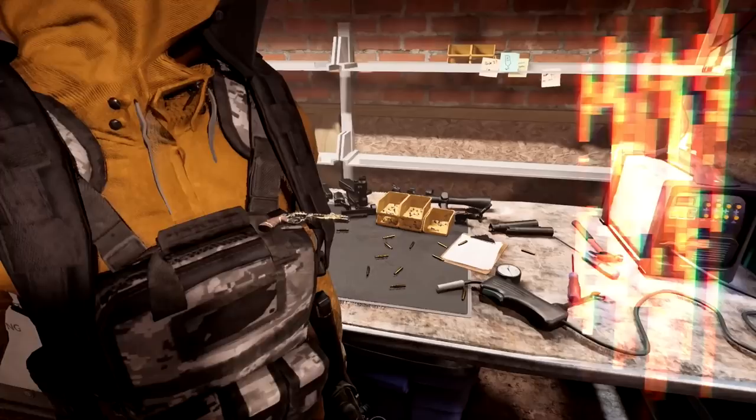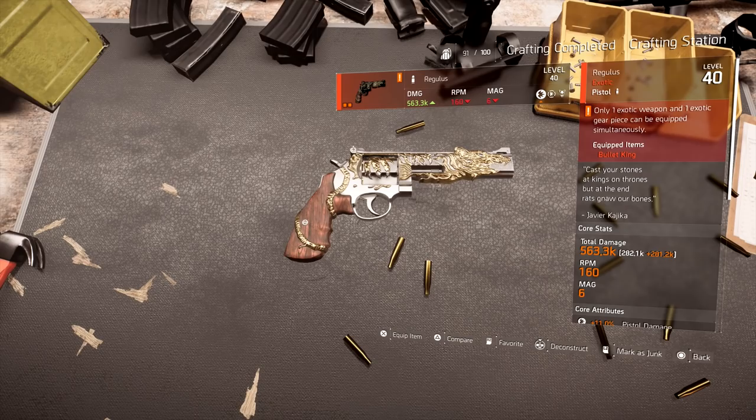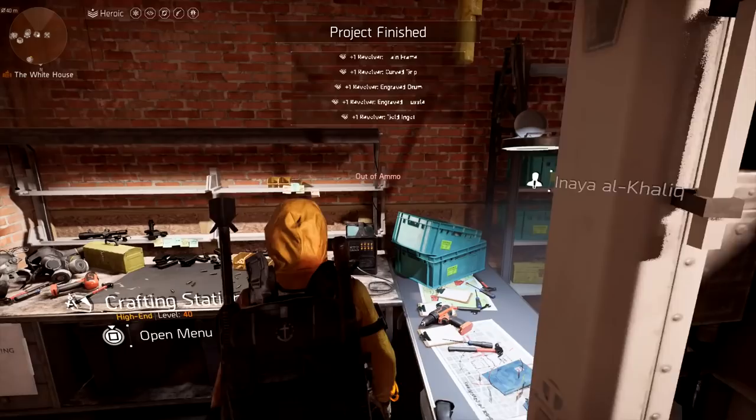Once you finish crafting it, head over to the blueprint and now you can fully make the new exotic revolver. There we go — we have the new exotic revolver! The rolls on this were really bad, so let's try to upgrade it.